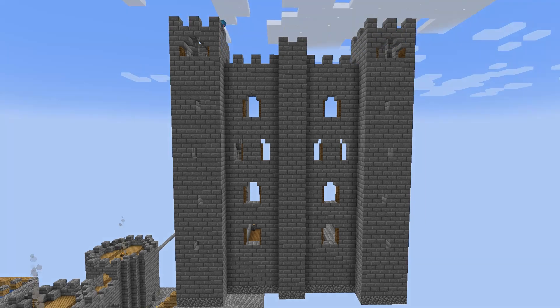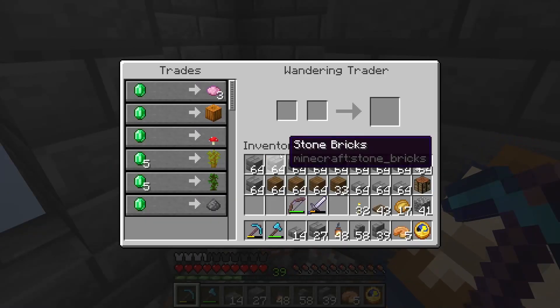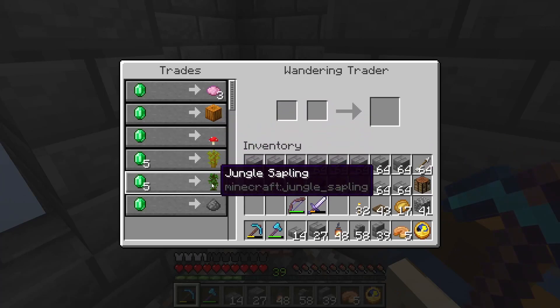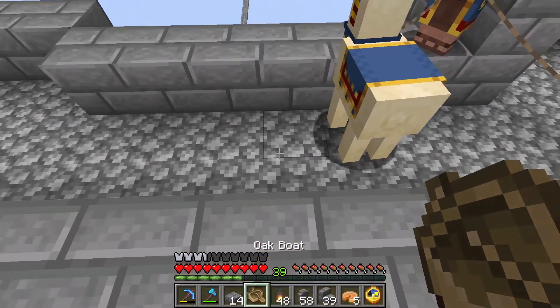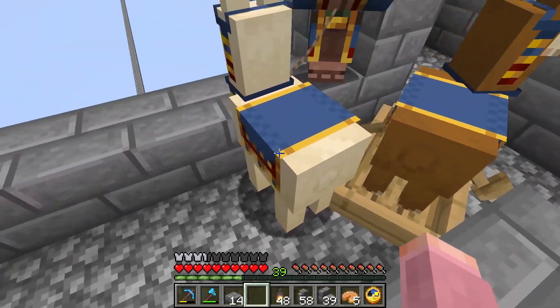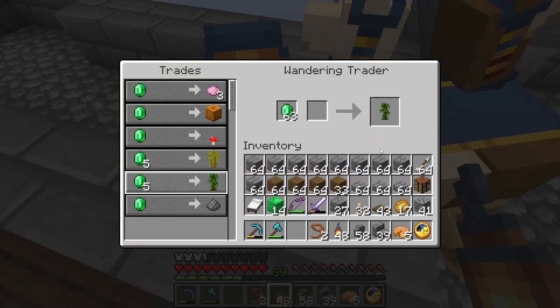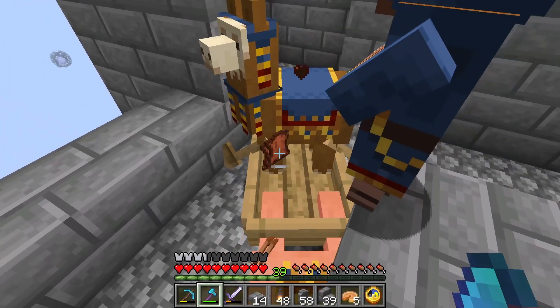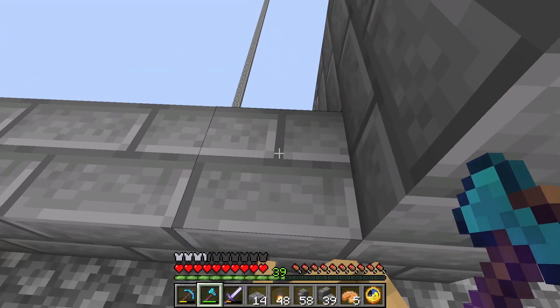We have a visitor. What do you have for trade? Pumpkins, mushrooms. Ooh, I only have one jungle sapling left so I am definitely going to buy this. But everything else is kind of useless to me. Bye.